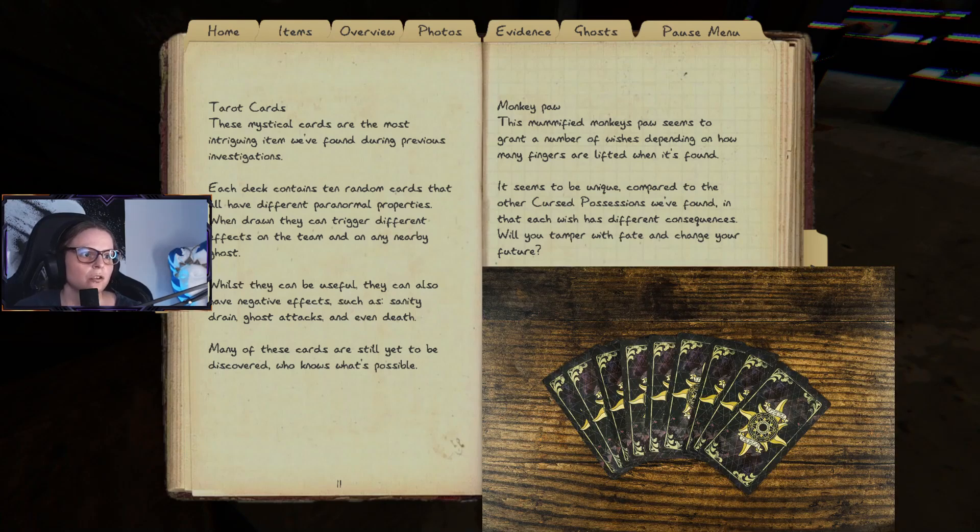Tarot cards are described as the most intriguing item found during previous investigations. Each deck contains 10 random cards with different paranormal properties. When drawn, they can trigger different effects on the team and on any nearby ghost. While they can be useful, they can also have negative effects such as sanity drain, ghost attacks, and even death. Many of these cards are still yet to be discovered.